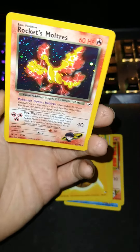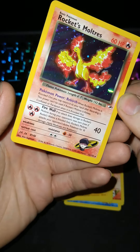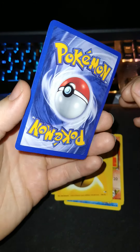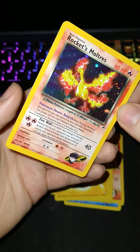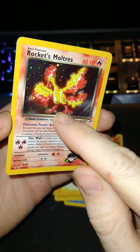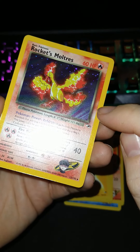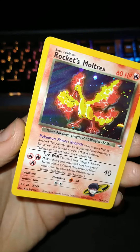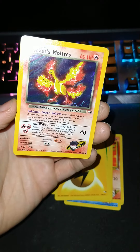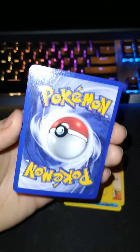Didn't do the card trick right, but we got a holo — let's take a look at this. It looks pretty good. I do see a print line unfortunately, I don't know if you guys can see it — right there towards the bottom, there's a print line. Besides that, the card looks pretty dang good, centering looks nice. Let's flip it over and the back looks pretty dang good.